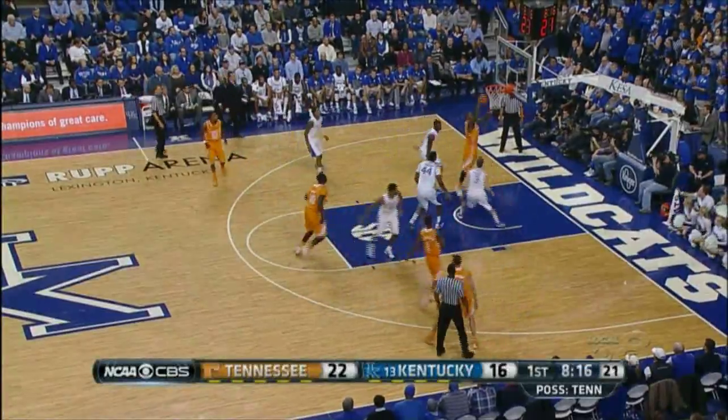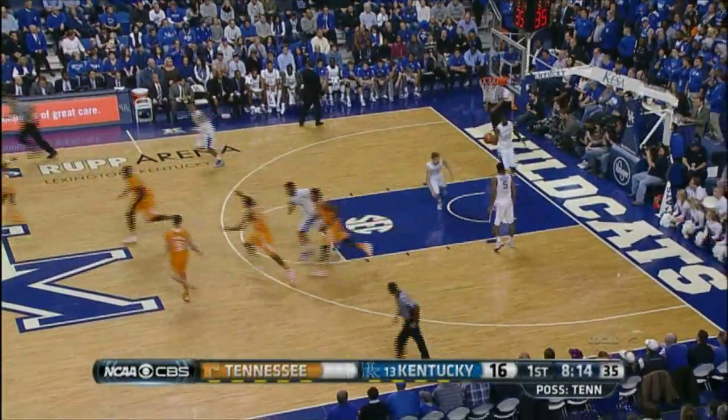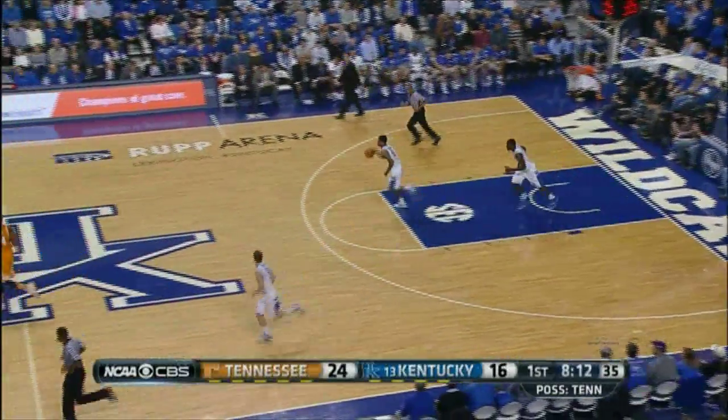Left side, McRae. Down low, Maiman gets loose and lays it up and in. He beat Poitras on the baseline. Great pass inside by McRae.